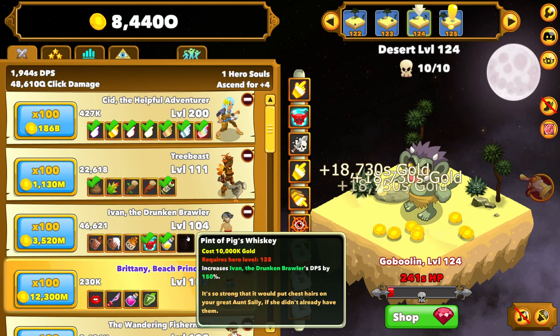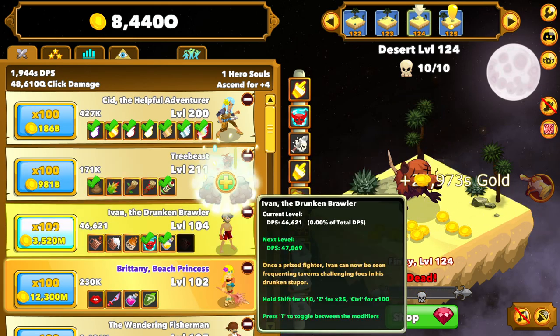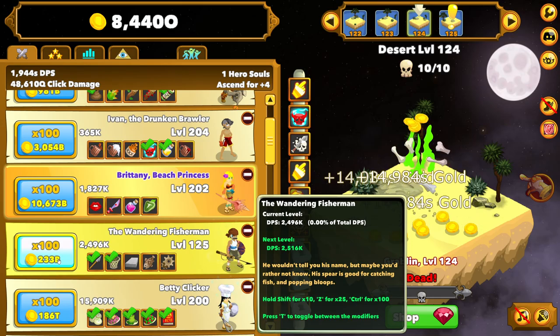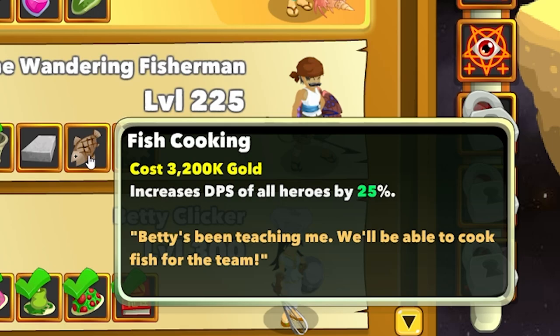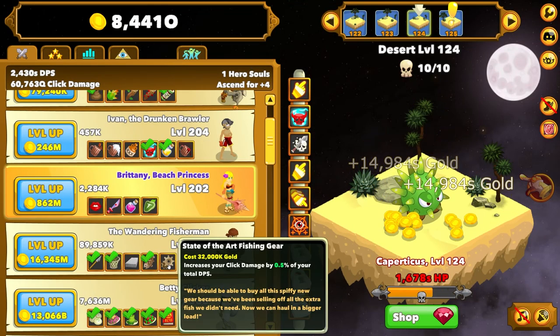People have also said that if I upgrade my basic heroes more, they have some cool skills. So we're going to spend a few — 100 million, billion, trillion, something like that — just upgrading heroes to get better skills. Like this one: increase DPS of all heroes by 25% again. Every time I find one of those, that's a huge damage increase.